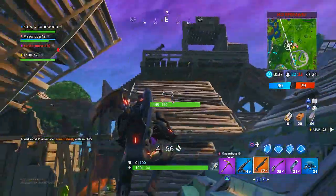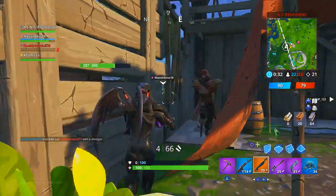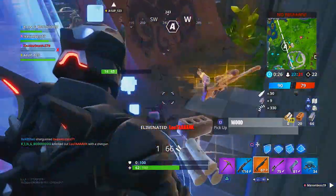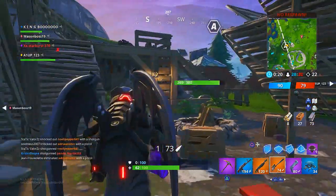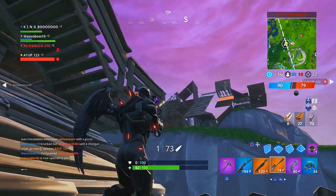Either way, those are all the challenges and everything about today's topic. The crystal llama back bling has three variants — green, red, and white — earned by completing a total of five matches of the Getaway and obtaining a Victory Royale in those five games, so basically winning five games of the Getaway.